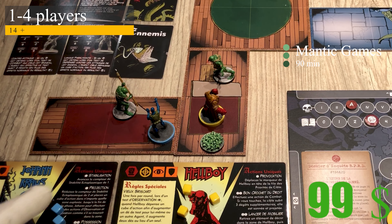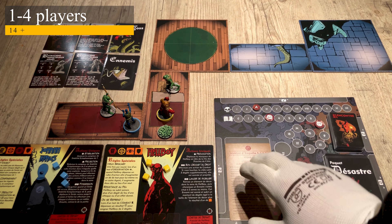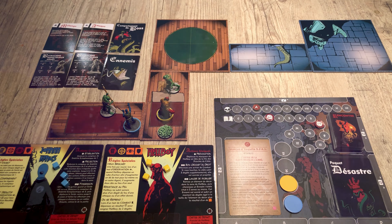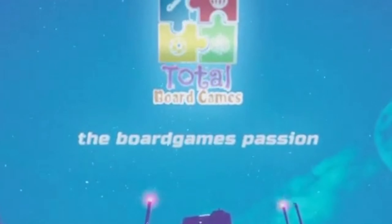In Hellboy the board game, you will play the role of an officer from the BPRD. You can play as Hellboy, John Kraus, Liz Sherman, or Abe Sapien, and you will try to solve inquiries. The scenarios are inside envelopes that you are going to open, so you'll play each scenario one after the other.